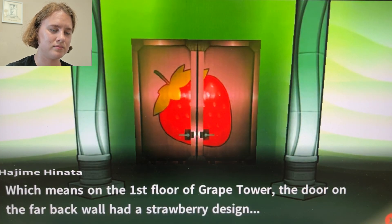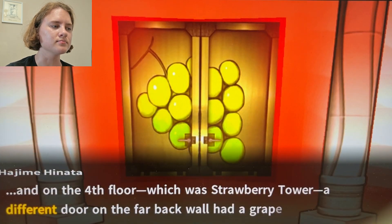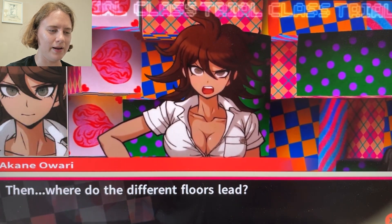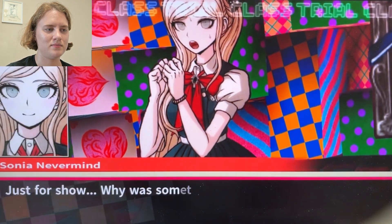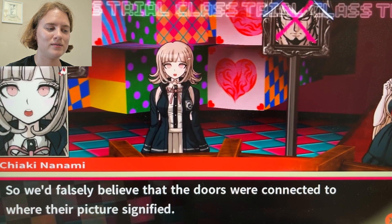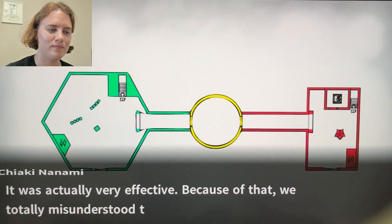On the first floor of Grape Tower, the door on the far back wall had a strawberry design. And on the fourth floor, which was Strawberry Tower, the different door on the far back wall had a grape design. They're fake doors, just for show. They were there so we'd falsely believe the doors were connected to where their picture signified. And it was actually very effective — because of that, we totally misunderstood the building's structure.